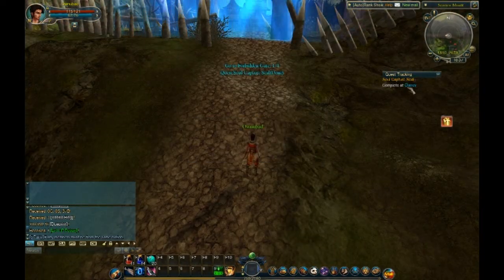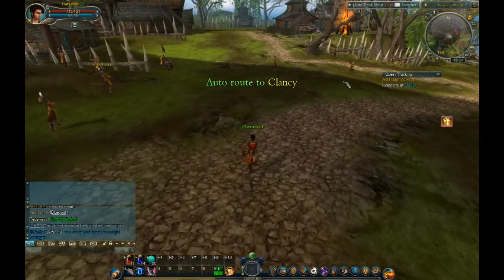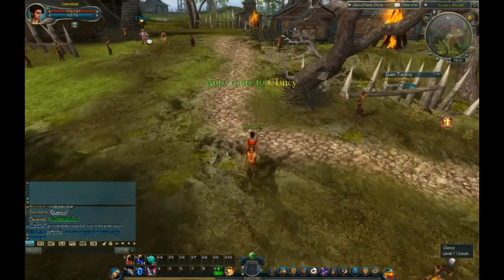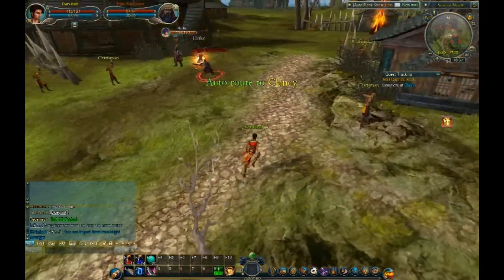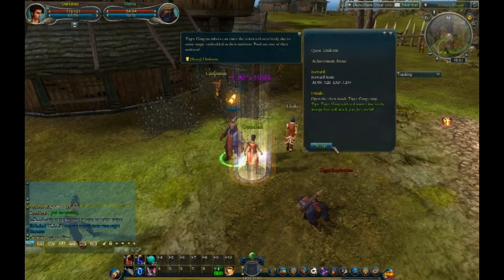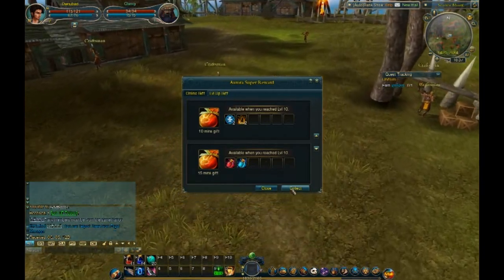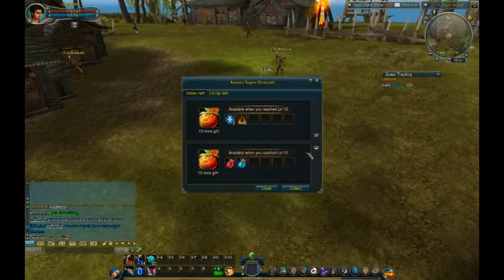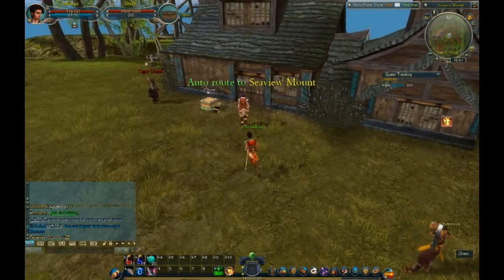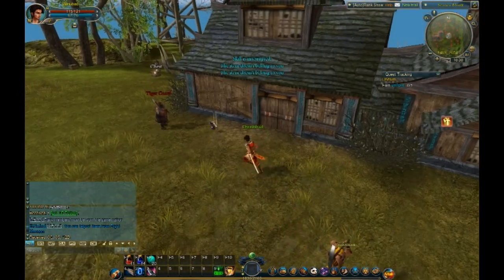Auto route to Restricted Area, complete at Clancy. I hope I'm saying that name right. Usually you've got level fives on you — why is that guy level five and I'm higher level? Oh, collect something — earn uniform, but I'm not level 10 yet. Don't you touch my chest! He took my chest!